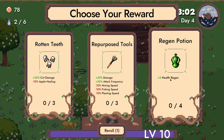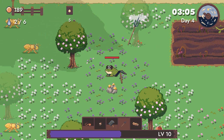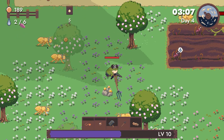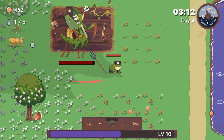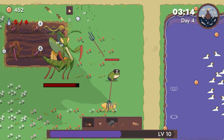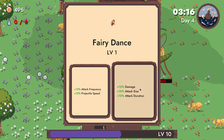Rotten teeth. Health regen — always good to have a little bit of healing in this game, any type of game. That is a big praying mantis — kill it! Fairy dance. Okay so we've leveled up our weapon quite high.